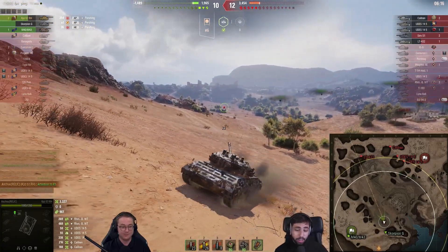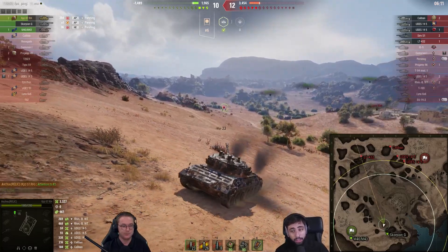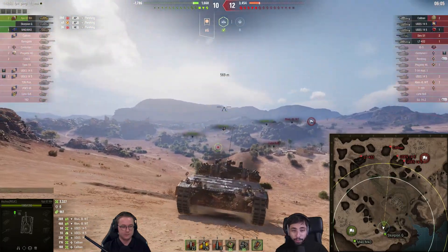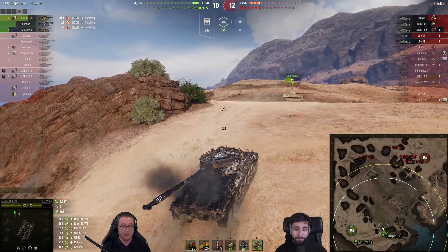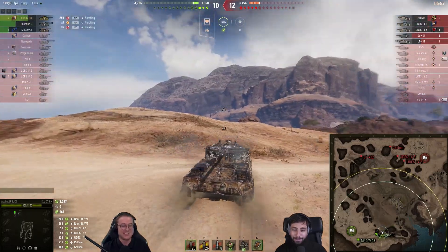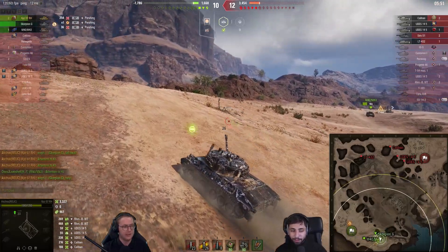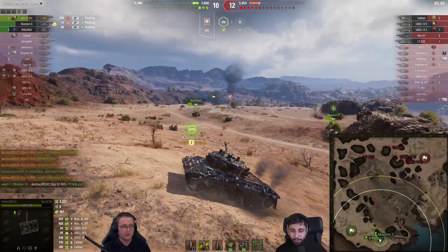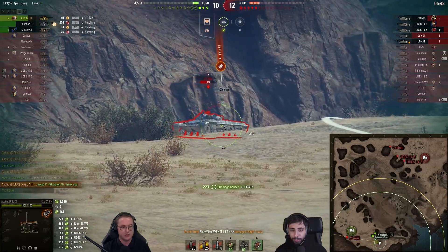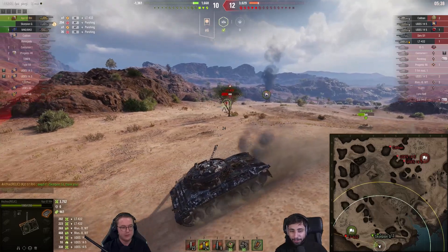And that's exactly what he's going to do — heading back to try and support against the LT-432, the Caliban, the UDES, whoever's trying to come up from that side. Keep in mind one tank's still unspotted — the STRV S1, and he's got two kills. The LT-432 does get spotted — good first shot into the LT and a nice follow-up as well, bringing him down to about 400 HP. So that's a possible two-shot.